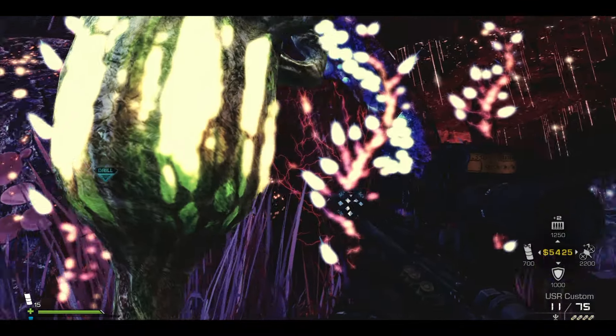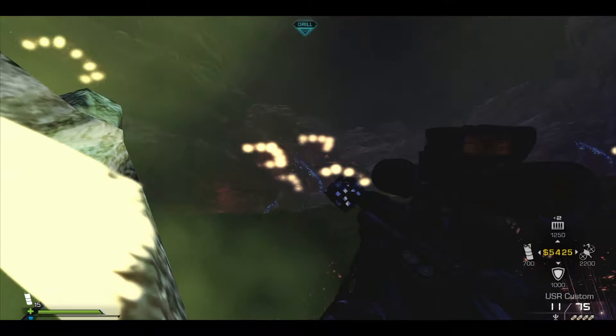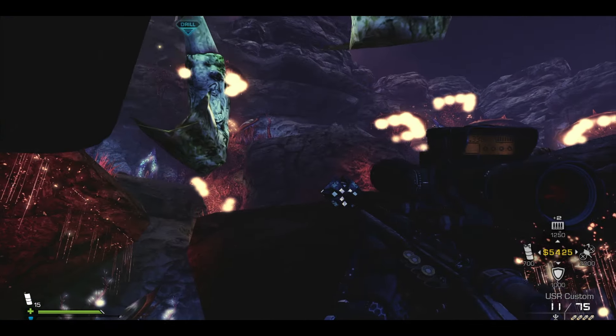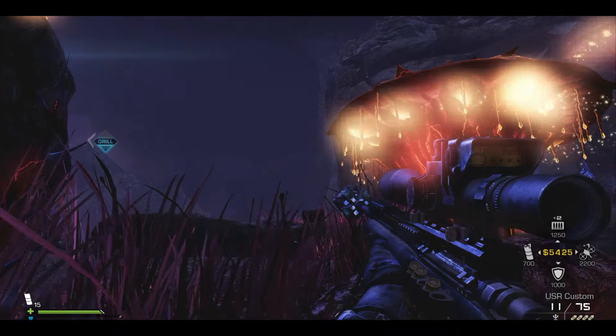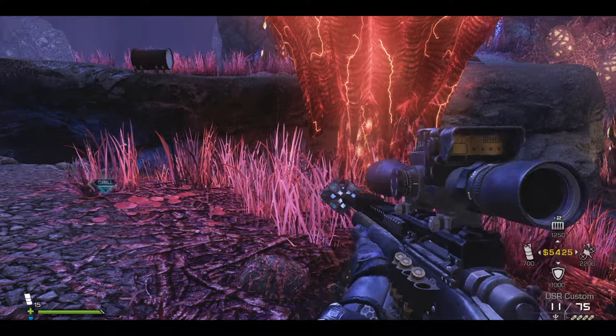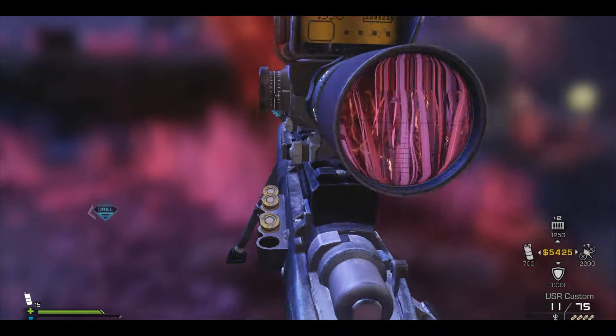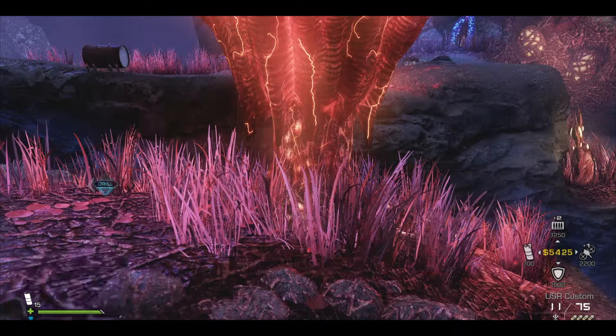Another cool thing on this map is that the green pods, when you stand in them, release a gas that makes your entire screen blurry and really colorful and faded. I feel like it would be sick to hit a shot in that, but I don't know how to get it to stick and none of the pods ever spawn where you can trick shot at.